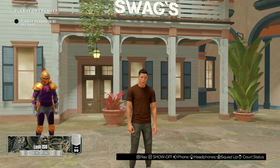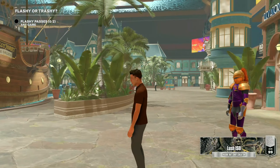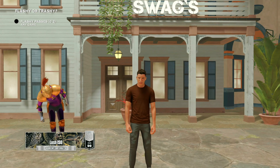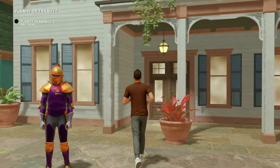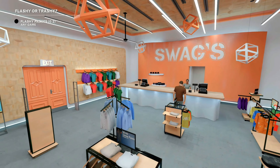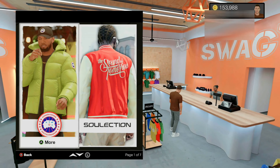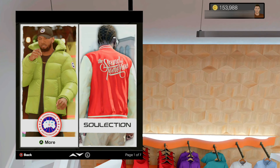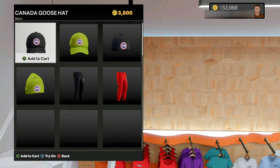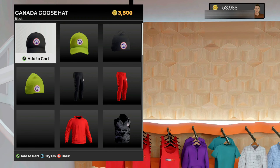Starting off with current gen first — this glitch, as far as I know, will work in any store throughout the neighborhood. What you want to do is choose any store you'd like. For me I'm going to do this glitch in Swags. Walk into the store and then pick your clothing item. This part is very important because you have to remember which items you pick, because you have to back out of the store and then go back in.